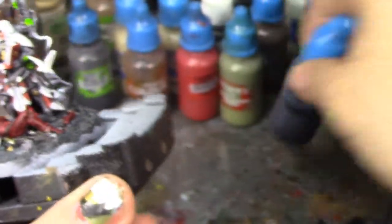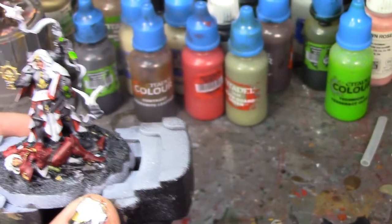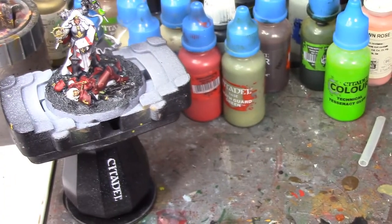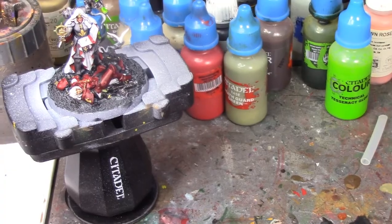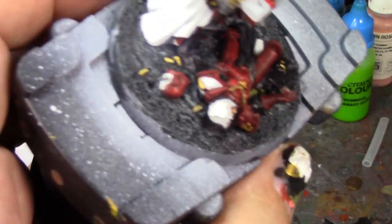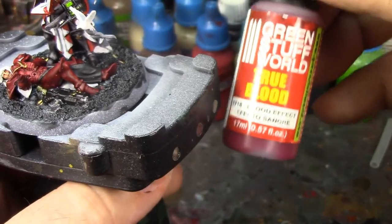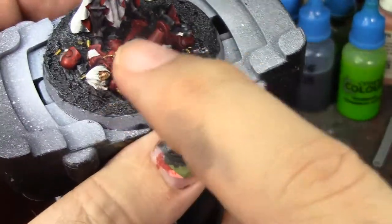I've got the birds painted, although I'm not real happy with the level of detail — that's mostly down to the sculpt. I have this stuff I call 'whitewash' which is a mix of Drakenhof Nightshade, Nuln Oil, and thinner — it's a very very thin wash and looks great painted over white bits like that. I'll do a little bit of that on the birds and then I'll be ready to start on the parchments. I've got all the little brass shell casings around the base — she got off a lot of shots before she went down.